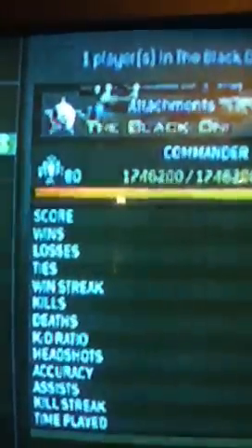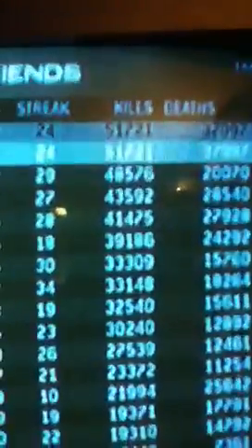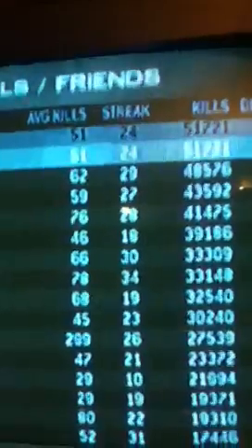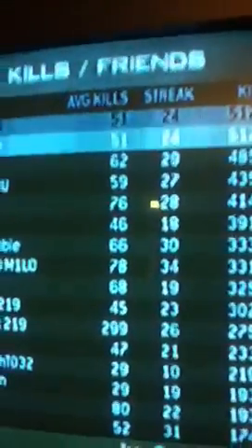Now we have kills. My KD ratio for the Black Oni is 1.36 and climbing. I have 51,721 kills and 37,997 deaths, which is good because it shows I do get more kills than deaths, with a streak of 24 and an average of 51 kills.